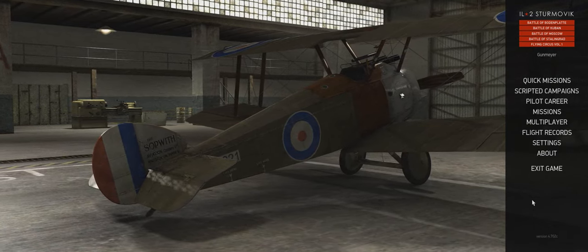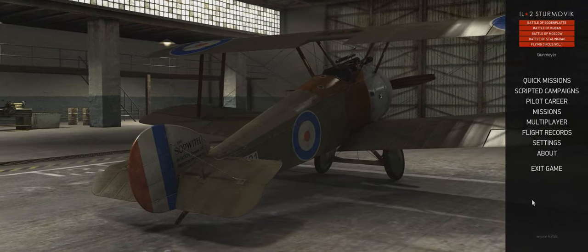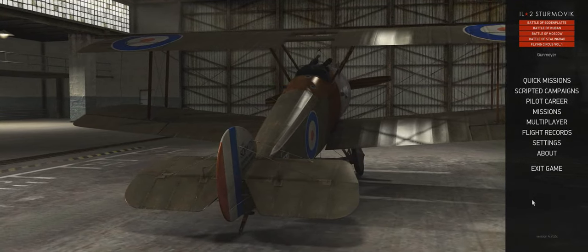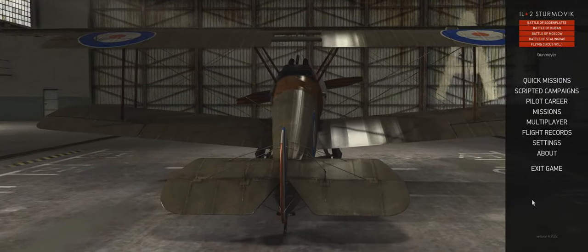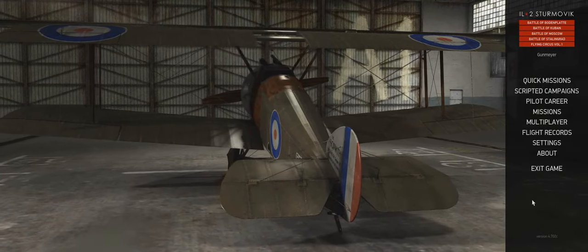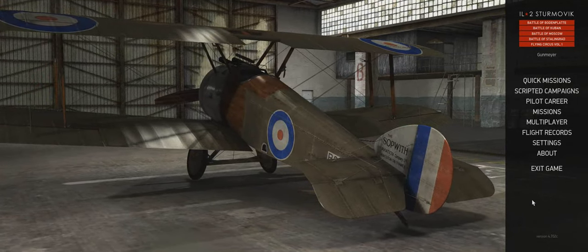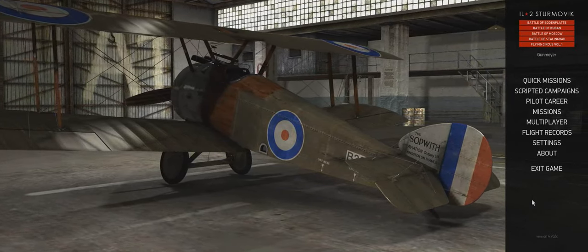The pros of Flying Circus are that it has VR support and better graphics. Everything looks bigger, the world feels bigger, you have longer draw distance. But in a way I feel Rise of Flight looks a bit more beautiful - something with the color palette makes it feel more like a time machine. Flying Circus feels more like a computer game in some sense, even though the flight model is equally good.